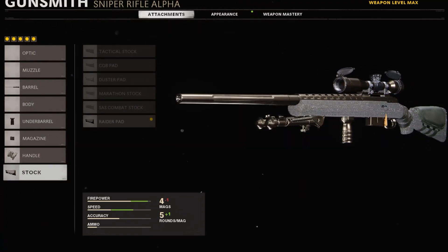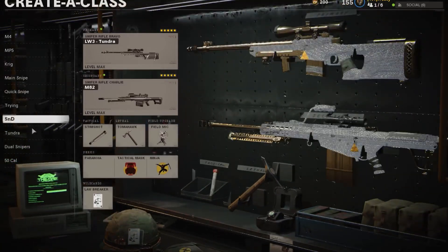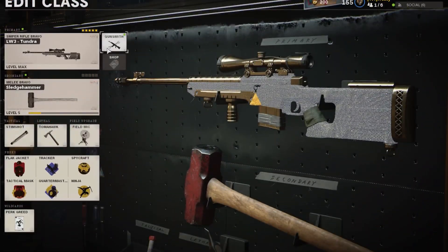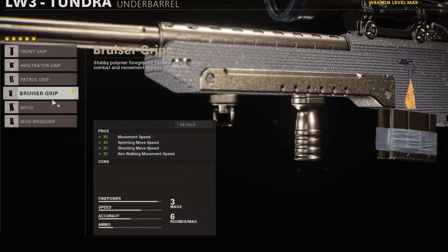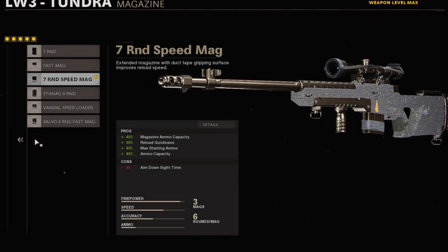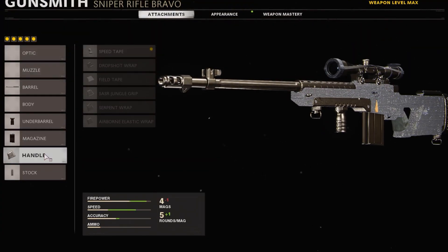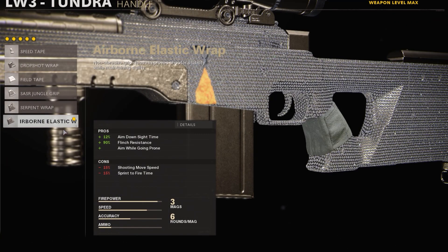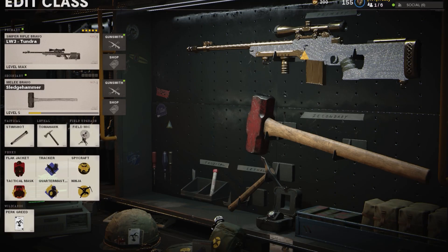Next is the LW3 Tundra — this is my favorite sniper out of all of them. Attachments are pretty much going to be the same: Tiger Team barrel for the damage increase, Bruiser Grip as well — pretty optional unless you want to run a laser. Seven round mag again, Airborne Elastic wrap — which I should actually switch to Drop Shot just so I don't lose sprint-to-fire speed — and last Raider Pad for the sprint-to-fire again. That's pretty much it for the sniper loadouts.